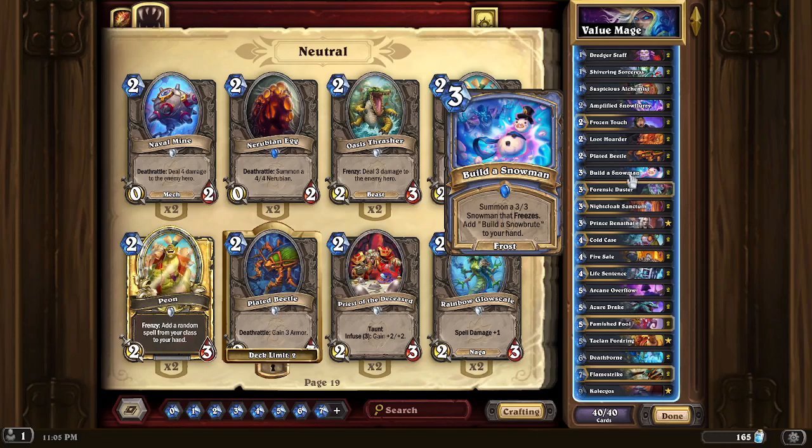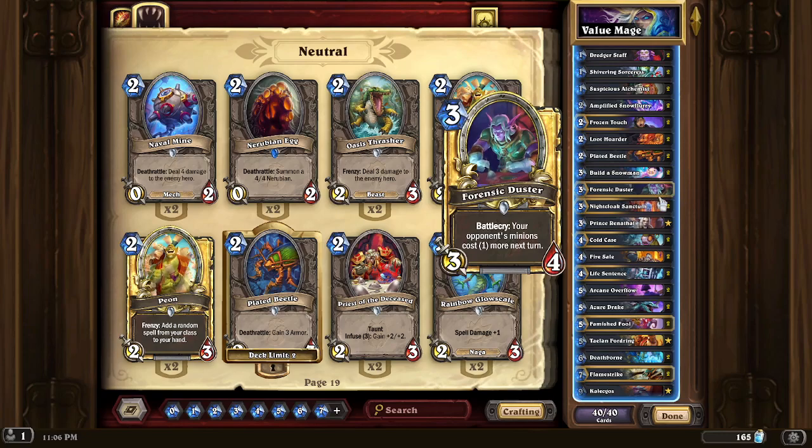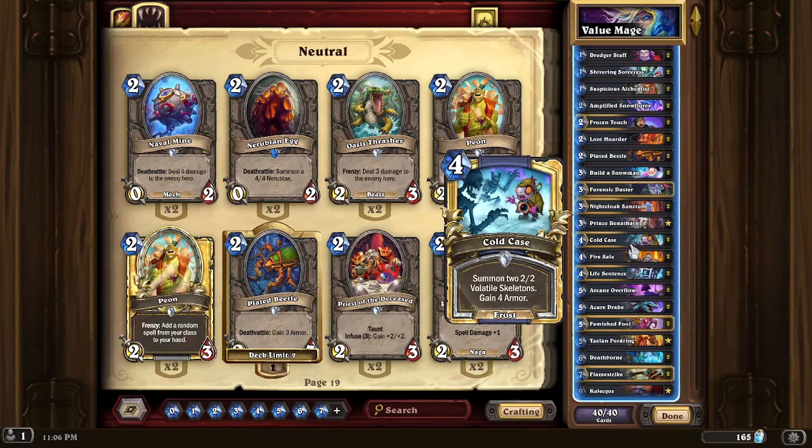Like Build a Snowman, for example — this is three cards in one. It starts off as Build a Snowman, then goes to Build a Snow Brute, then Build a Snow Gur. It goes from three mana to six mana to nine mana respectively. Just being able to get that much value out of one card — one card, three creatures — is mind-boggling how helpful that is.